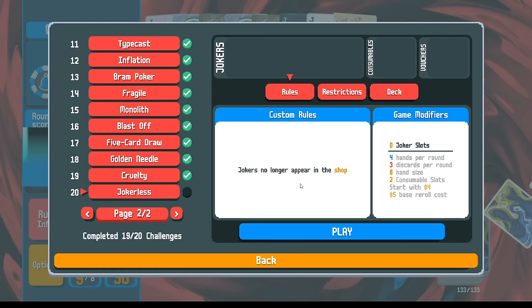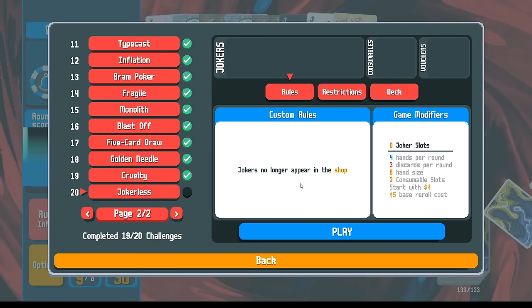The normal balance is about two-thirds jokers and about one-third consumables, so if we don't have any jokers you're going to get three times as many consumables in the shop as you normally have. You're going to have way more tarot cards, way more planet cards. Planet cards are going to help you level up your poker hands and score more points. The tarot cards are going to help you manipulate your deck, making it easier to find your scoring hands.